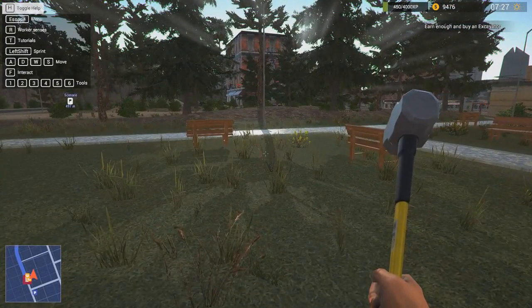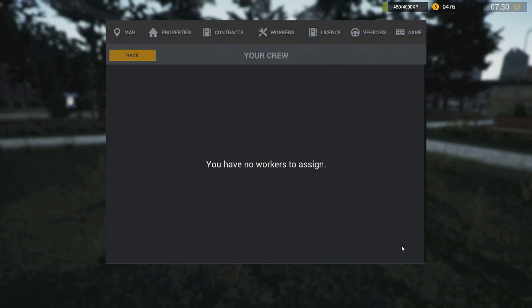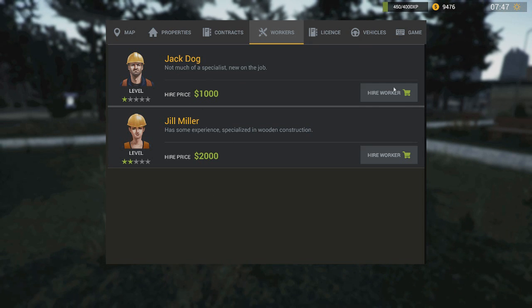Let's check our properties and see if I can assign a worker. You have no workers to assign — I have to hire one. We have Jack Dog — nice name, not much of a specialist, new on the job. We can use this guy to clean up the campsites. Then there's Jill Miller — has some experience, specialized in wooden construction, so anytime there's wooden construction going on we can use her. I'm thinking of going ahead and buying Jack Dog.